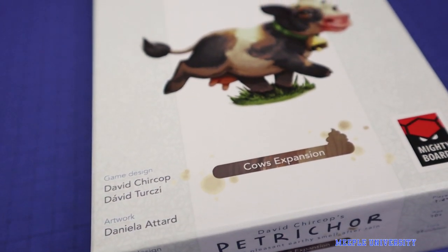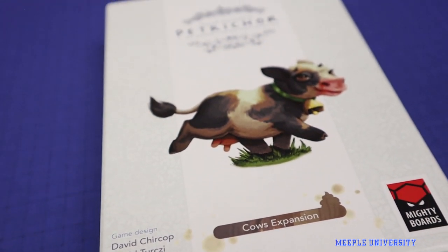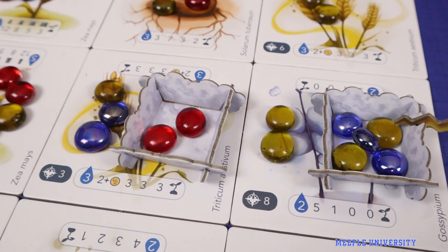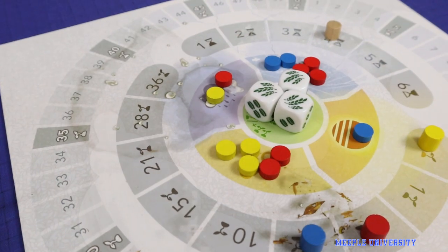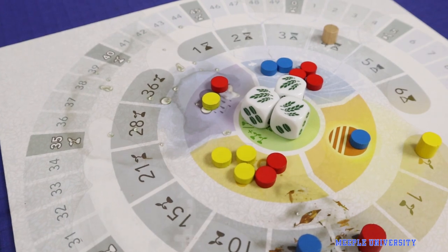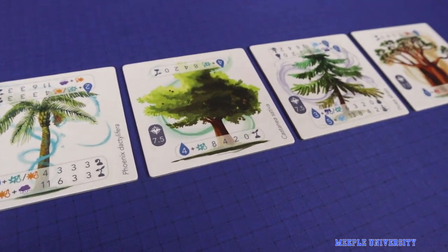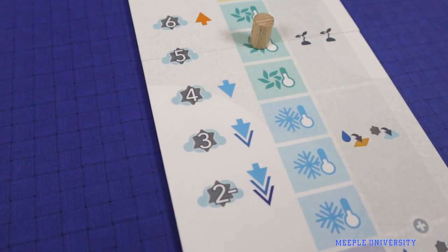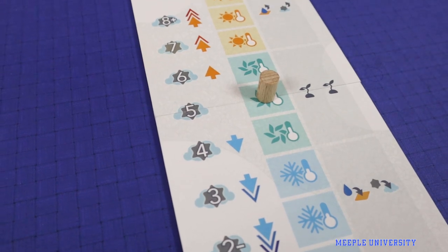Coming to Kickstarter, Petrichor Cows is the third expansion to the 2018 tactical area control game Petrichor. It was designed by David Kirchhoff and published by Mighty Boards. The game plays 2-4 players in 20-80 minutes, with 5 players in the previously released Flowers Expansion, and has a solo mode designed by David Turchi. The game is of medium complexity.